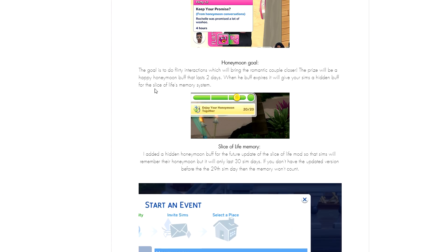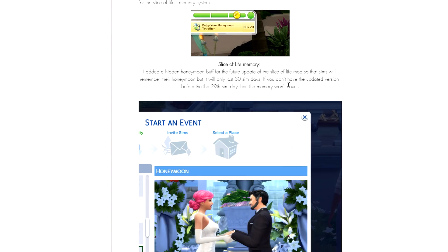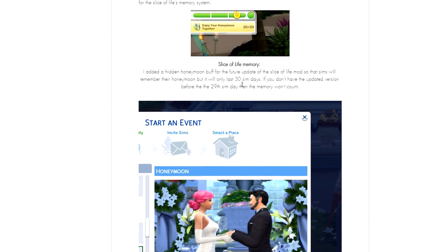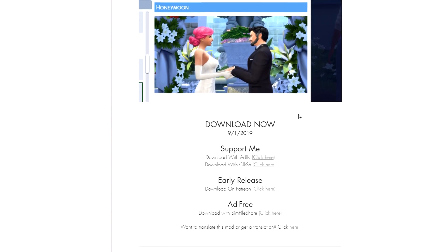It says 'keep your promise — Rochelle was promised a lot of woohoo.' The honeymoon goal is to do flirty interactions to bring the romantic couple closer. The prize is a 'Happy Honeymoon' buff that lasts two days. When the buff expires, it gives your Sims a hidden buff for Slice of Life's memory system, so Sims will remember their honeymoon. It lasts 30 sim days, and you need the updated version before the 29th sim day or the memory won't count.